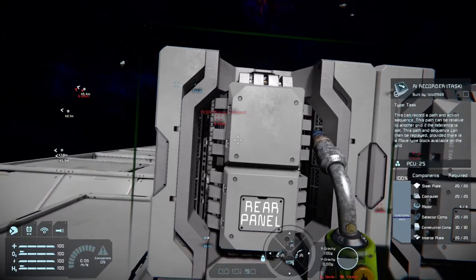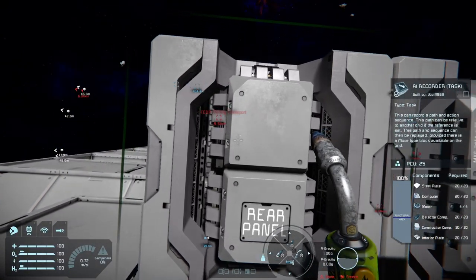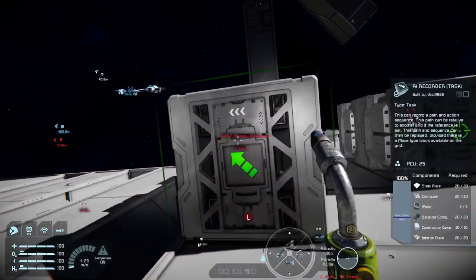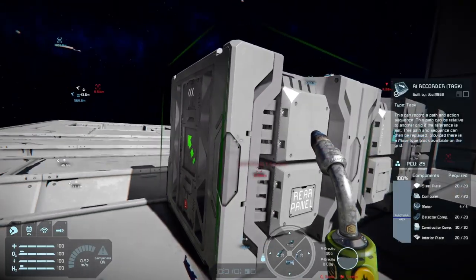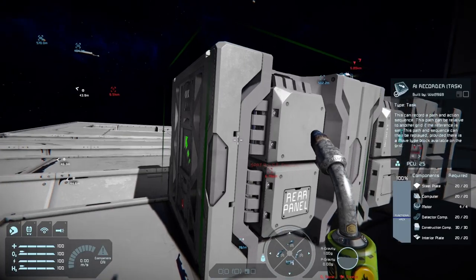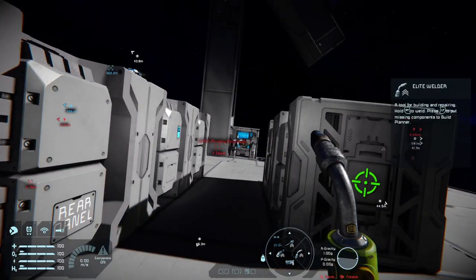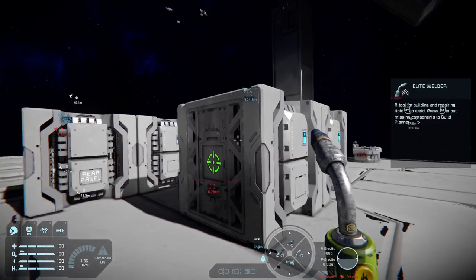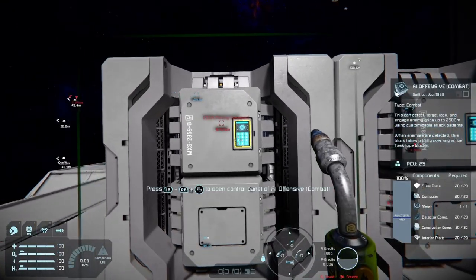Moving on, we have the AI Recorder Task block. This is the most versatile of the two — it will let you record set waypoints and actions from the D-pad as you maneuver your vessel around. It's essentially a precision flight path recorder, and it can also be triggered by an event controller.